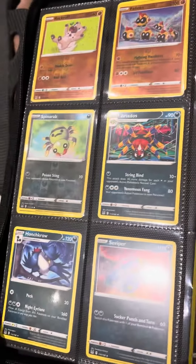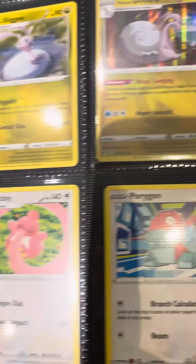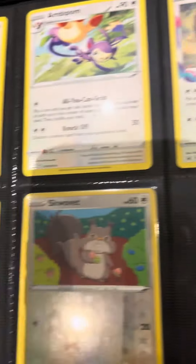Radiant cards — look at him go. Fighting types. Dark. Going on from dark to the steel types. Dragons — only one dragon in the whole set. Normal types. A-palm.